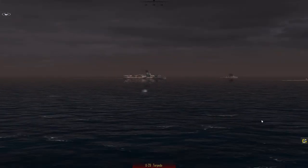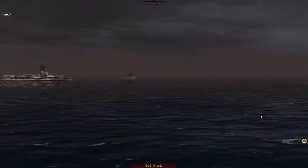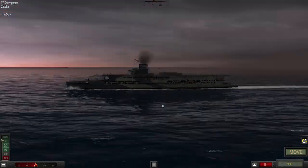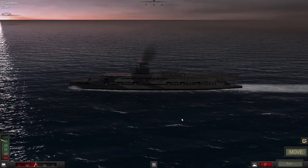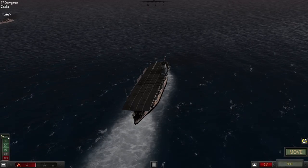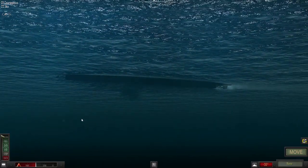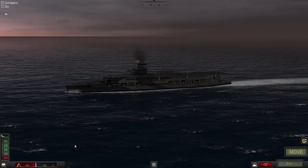It looks like it attacked us from our right side, and we can see the submarine there - see the periscope sticking up. We have four torpedoes coming at us. We need to save this carrier. Let's speed up and turn as far to port as we can, and hopefully we can get in between these torpedoes. Hopefully they won't reach us next time.